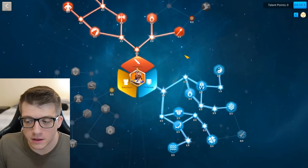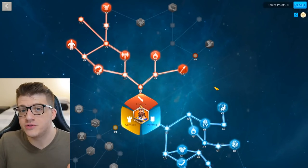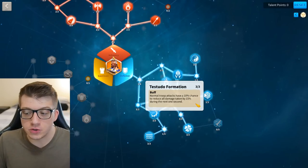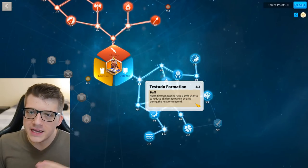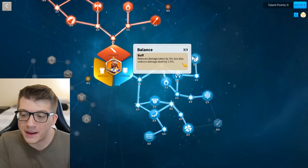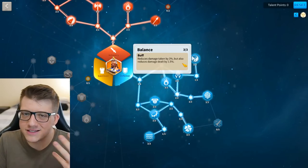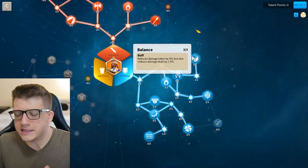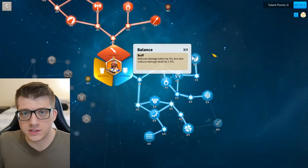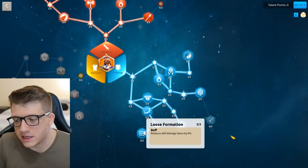There are a couple of different talent builds you can use for Charles Martel. The one shown here is what I use if I run a Herald behind him. We come up to Testudo Formation, which has a 10% chance of reducing all damage you take by 15% for one turn — a nice damage reduction. I also grabbed Balance, which reduces damage you take by 3% but also reduces your own damage output. For using Martel as primary, you're probably looking for the most tanky option anyway. I also grabbed Loose Formation — a no-brainer at 9% less skill damage taken.